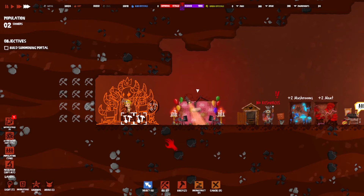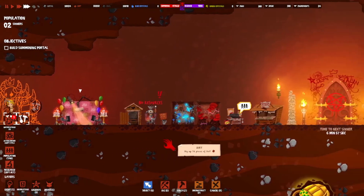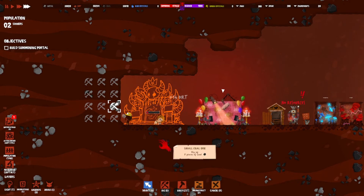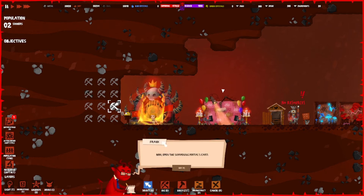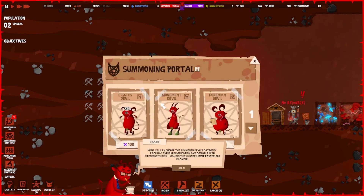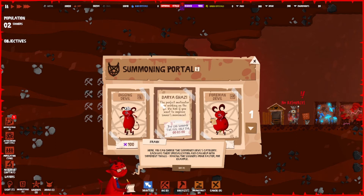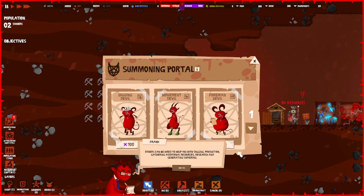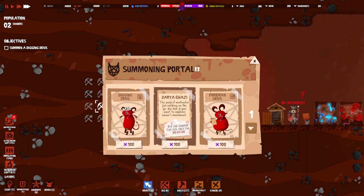Come on guys, work work work — so close. How long till our new sinner? Six and a half to seven minutes. There we go, build time! Now open the summoning portal's card — here you can choose the summon devils category. Each has a specialization: a digging devil, a movement devil, a foreman devil. Others help with production, gathering additional resources, research, and generating suffering. To hire one you need essence — gather the required amount and use it to hire a lesser devil. I think we already have enough because we sacrificed someone earlier.